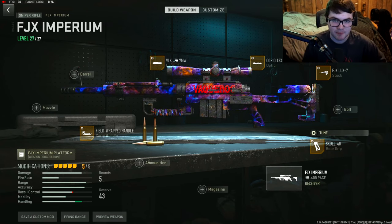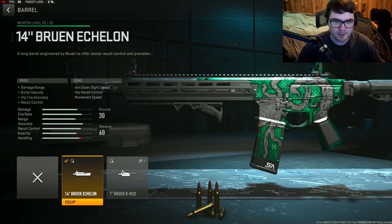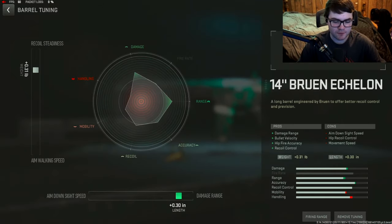And that right there is the best FJX Imperium class setup you should be using for Season 3. Moving to the next weapon — with the Season 3 update, the M13B received a pretty significant buff. For the barrel, use the 14-inch Bruin Echelon barrel for damage range, bolt velocity, hipfire accuracy, and recoil control. Tuning: plus 0.30 for damage range and plus 0.31 for recoil steadiness.